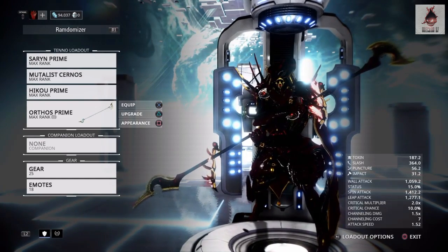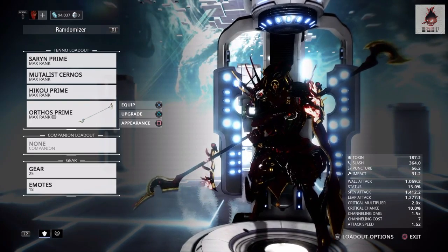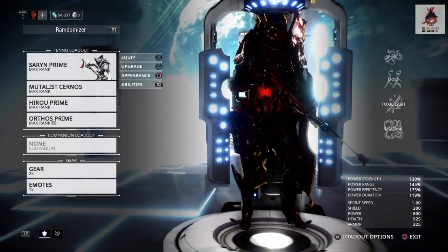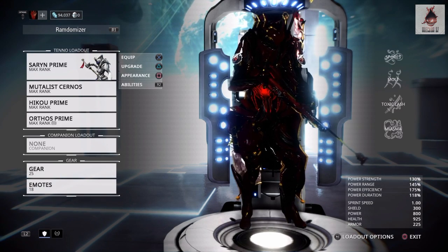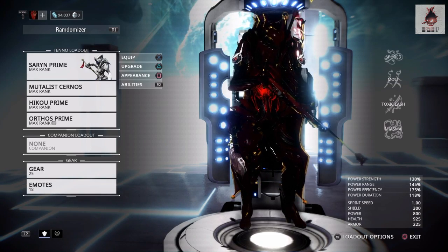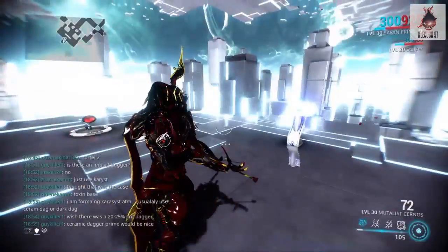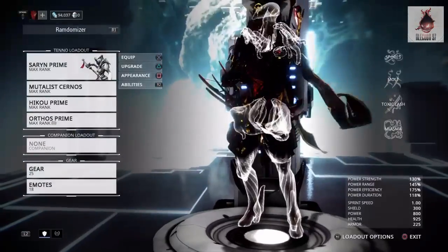Last video I showed you guys the build for this so I guess I don't need to show it again, but this is the set I always use for this type of setup. This is a physician-type weapon — tossing damage goes for it. For fashion frames, you want to see them in my fashion frame playlist, so make sure to check that out if you want to see how cool the weapon looks. Let's go into the build.